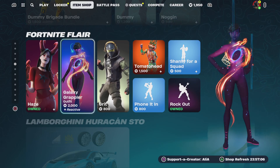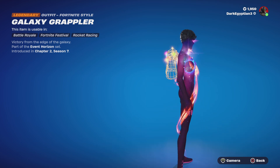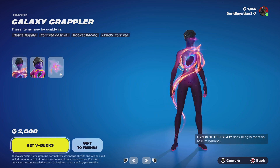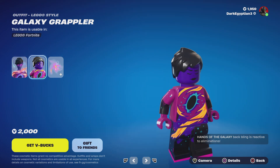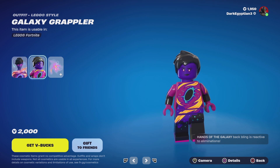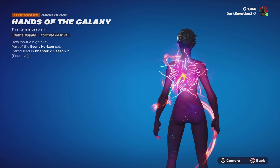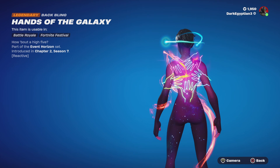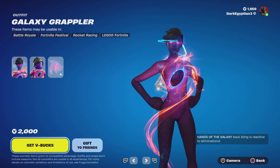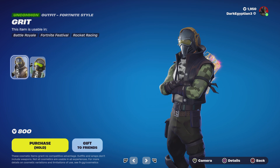Moving on to the return of the Galaxy Grappler skin — the legendary Galaxy Grappler, Victory from the Edge of the Galaxy. Loving the particle effects on this skin, it literally looks like everything's been sucked into a vortex. Part of the Event Horizon set, first introduced in Chapter 2 Season 7. We then have the Galaxy Grappler Lego style, and the legendary Hands of the Galaxy bat bling — this is reactive when you get an elimination, cycling through animations on screen. Confirmed: it reacts to eliminations.